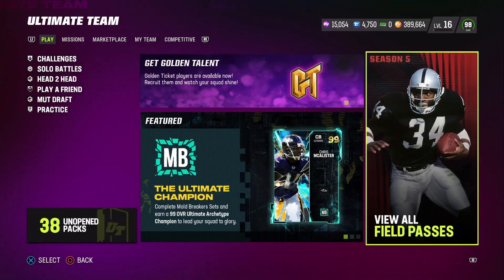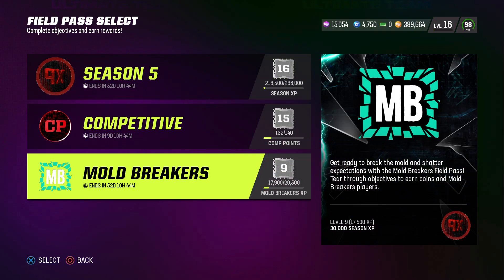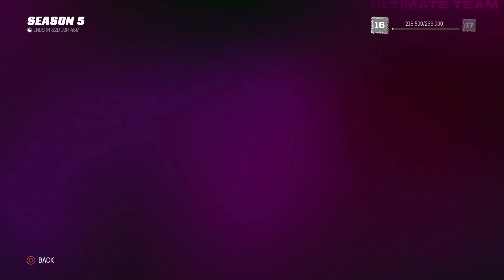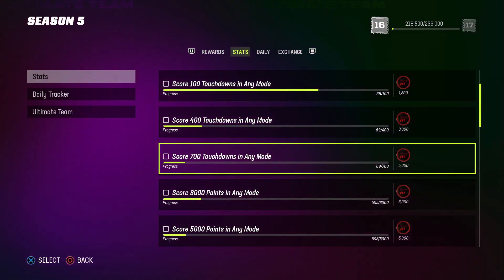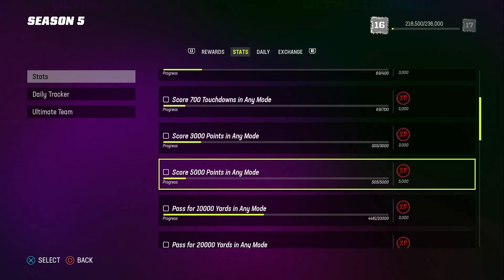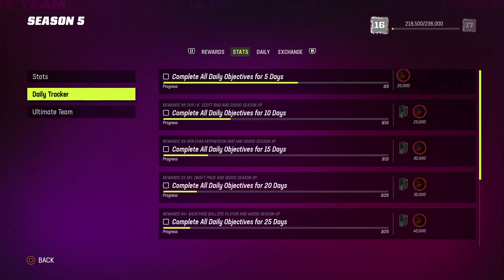The way you knock out these challenges very fast and easy and get to level 16 is by doing all the field pass at once. What I mean by doing all of the field pass at once — as you guys can see in season five field pass — you're gonna get everything just by playing the game, like scoring touchdowns, passing yards, tackles, and points.